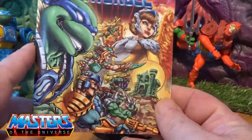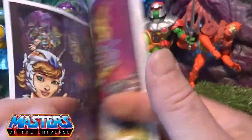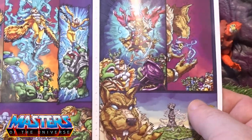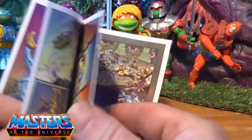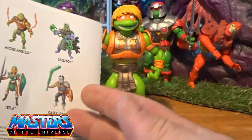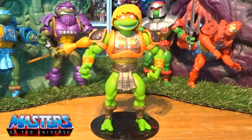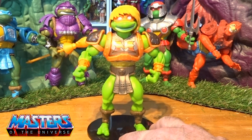He comes with a mini comic. I don't know what this one is actually called because it's got no speech bubbles or anything within it, but you've got Splinter in this story, you've got April O'Neil - can't wait for her to come out, she is on pre-order - you've got mutated merman in this comic as well, and obviously Skeletor, looking good.